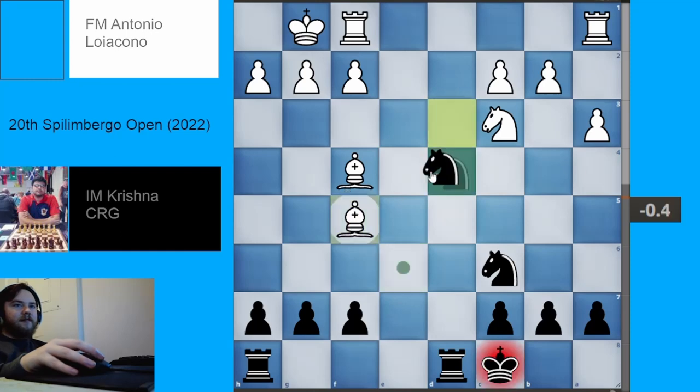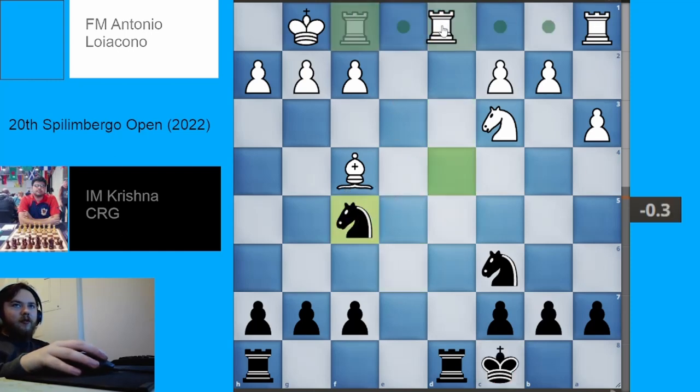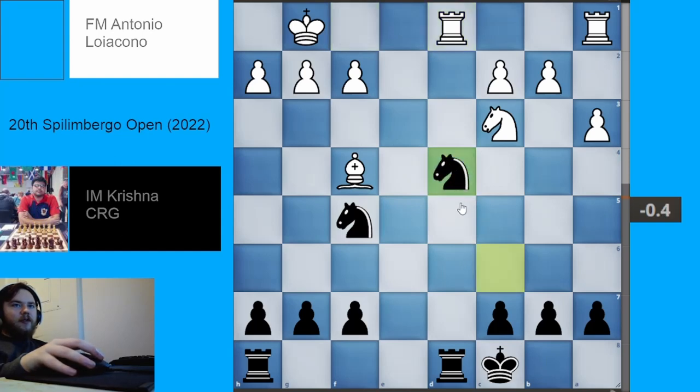The bishop pair was really the only real thing White had going for them in this position, and now that has to go away. We have bishop takes f5, knight takes f5, rook fd1, knight cd4 — bringing this knight in. Black is going for what I might call the 'd's knights in your face' strategy, attacking the pawn on c2, so White defends it.